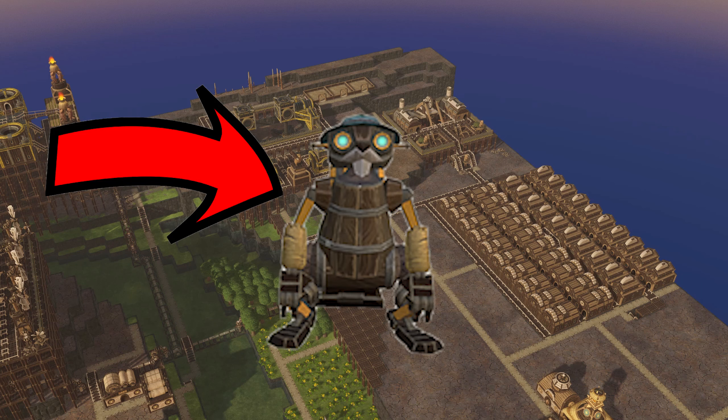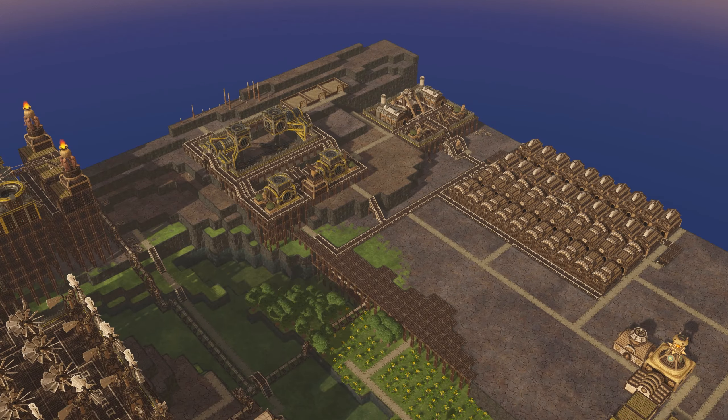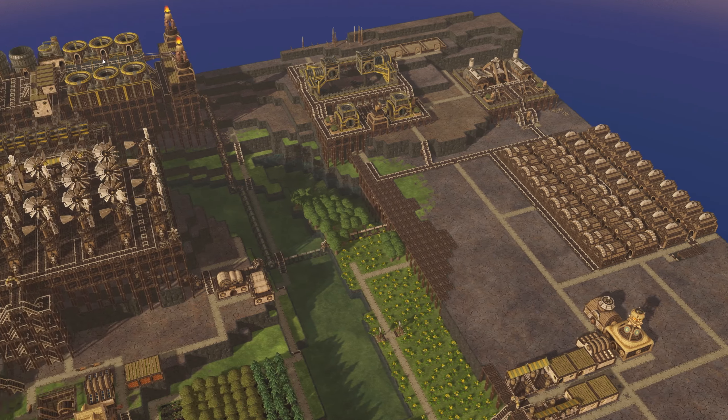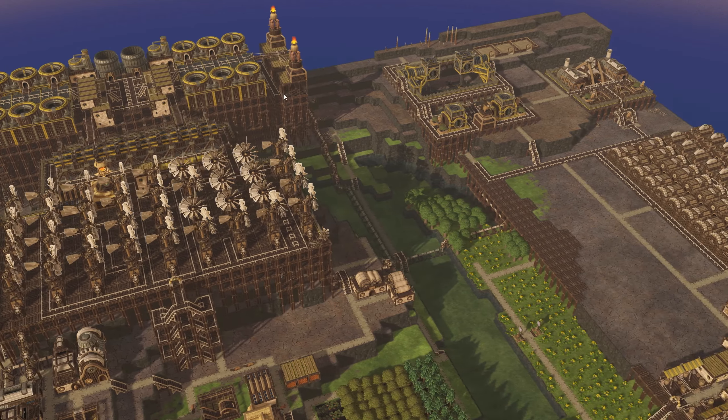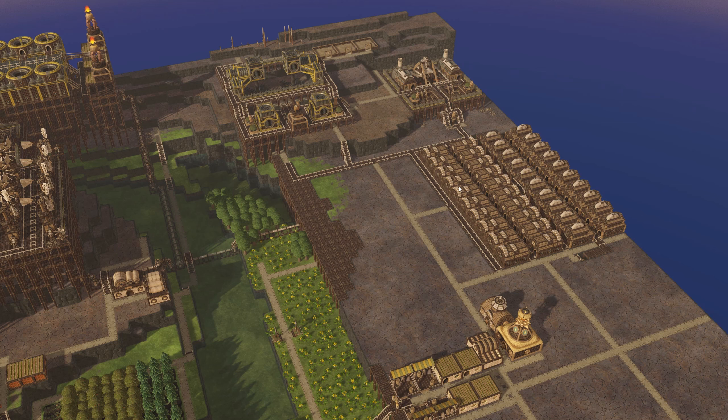I need to get a robot here because I want to see how they work so I can design this district around robots. I'm planning to not have any beavers in this district at one point, so I need to make sure I've got everything the robot needs in order to survive. To get our first robot, we need to finish up production areas and start getting some materials over here.